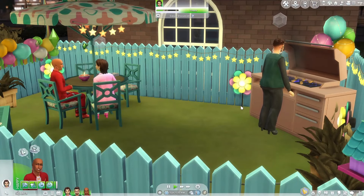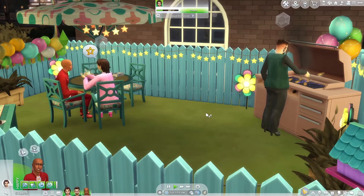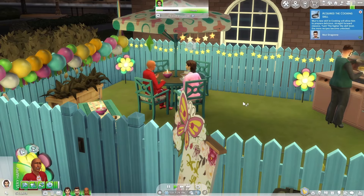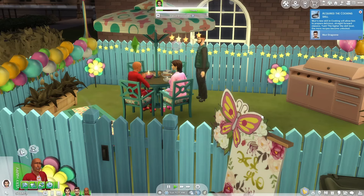Our third idea is the backyard barbecue. To pull off this party look, you want to focus on different types of outdoor furniture coupled with colorful balloons and string lights to build a casual yet inviting backyard party space.